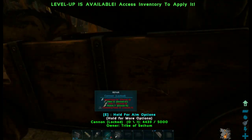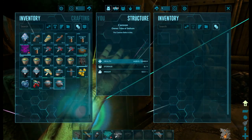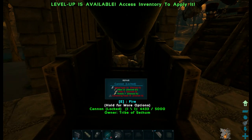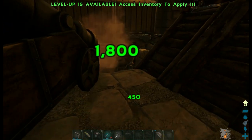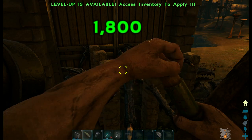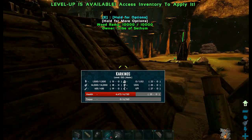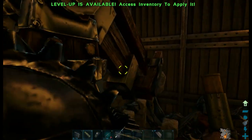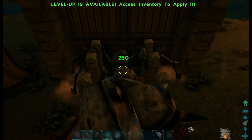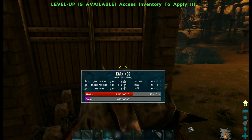The next thing would be the cannon. I'm going to load this up — I think it's fairly well aimed. I'm going to fire — a lot of damage as you can see. Again, no torpor. And finally, I am going to be testing out the catapult. One shot — 250 damage and around 430 torpor. So as you can see, there's only a small gap for errors to be made with this particular tame.